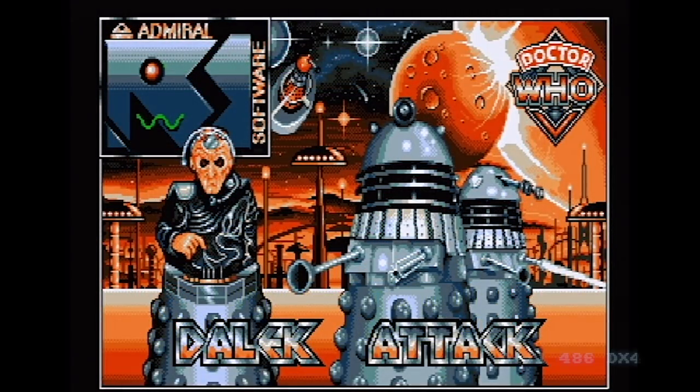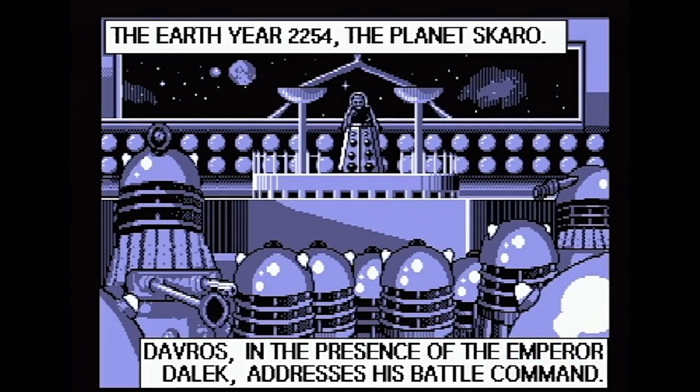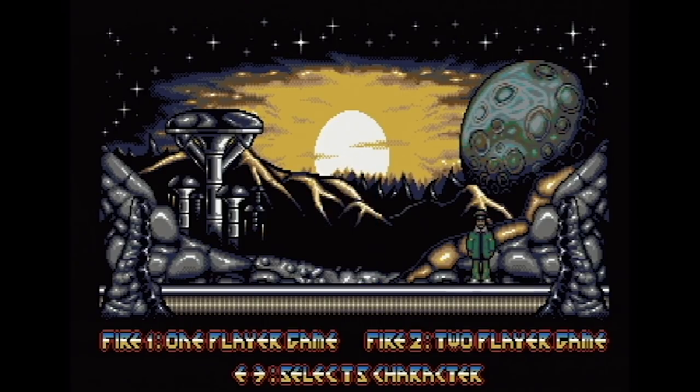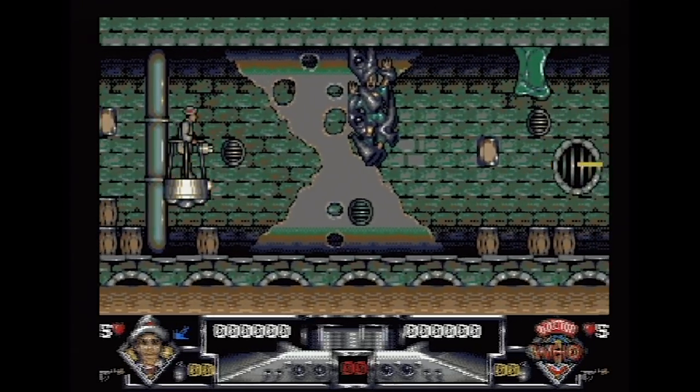Over to the PC. This is a DX4 100 running this — a very decent computer for 1990, '92, '93 when you'd have been buying this game. This game was re-released several times on the PC by Alternative. I'm unable on this version to find out how to select a different Doctor, but I can select a different companion — it says left and right selects characters, but I can only change the companion. No sound because I've only got PC beeper on this, but interesting to see how this goes. And it goes badly. It goes very badly. It's unplayable.